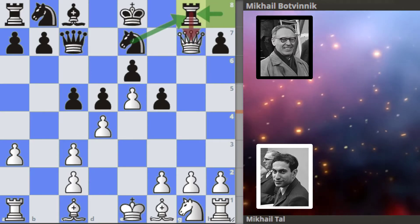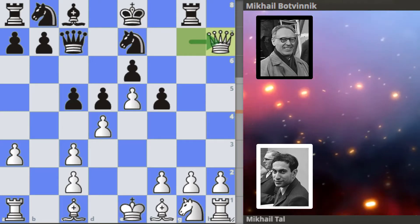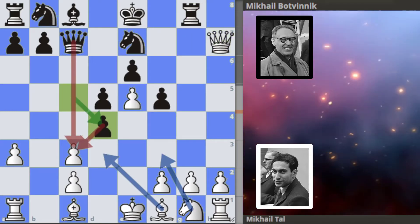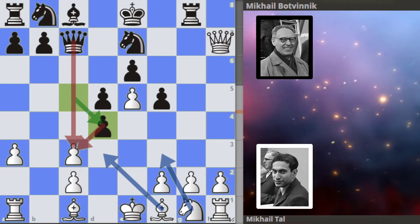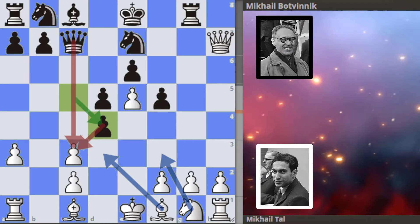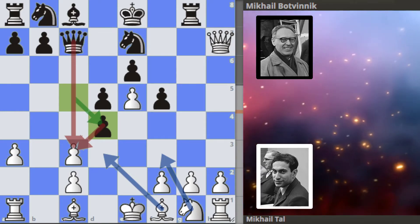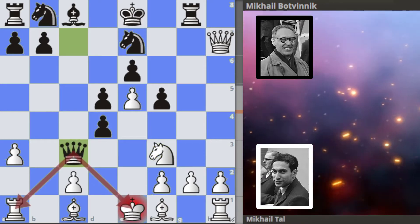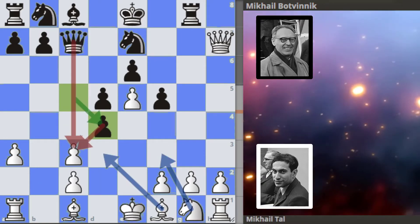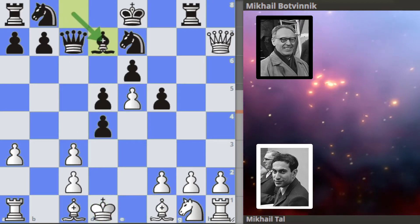Botvinnik goes rook to g8 hitting the queen. Tal cleaning the pawns on the seventh rank, and we get c-takes from Botvinnik. With that, a lot of pressure on the c-pawn. White needs to be careful because if you play something like bishop to d3 or knight to f3 for instance, then you simply lose your rook. And in the game we got king to d1 avoiding all of that.